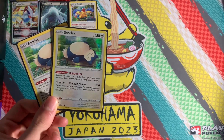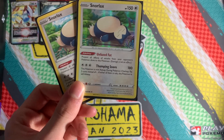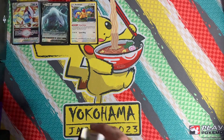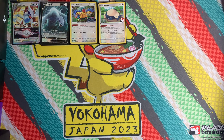Two Snorlax — the Unfazed Fat ability prevents Sableye from putting damage counters on it, and the Yawn Snore attack hits for 180. There's an energy in here that ignores the Sleep effect, so you just constantly swing for 180 every turn, which is very good especially for Charizard matchups. If you're doing a prize trade-off, they're taking one prize and you're taking two. You can also knock out Lumineon V and Mew EX since they're in that 180 range or lower.